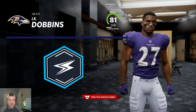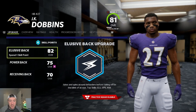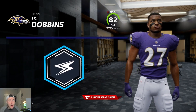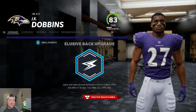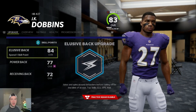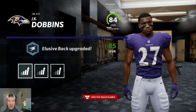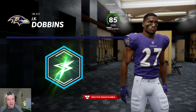Running back is where this gets a little more niche. The best speed upgrades come from elusive back. However, depending on the different type of running back you're trying to build, if you have a superstar running back who can get abilities, you might need to do other upgrades in order to qualify for those abilities. For example, if you need to be an 85 overall to get arm bar or truck, you need to keep upgrading power back to make that happen.